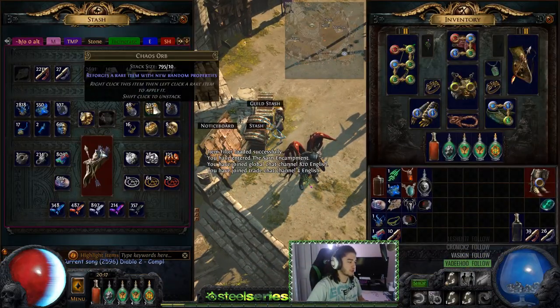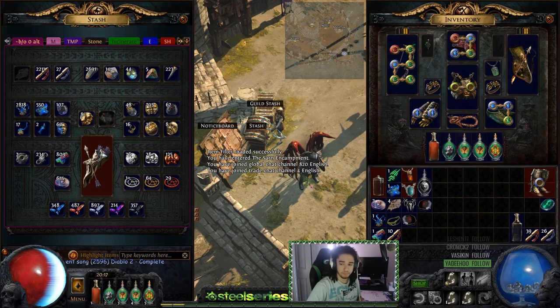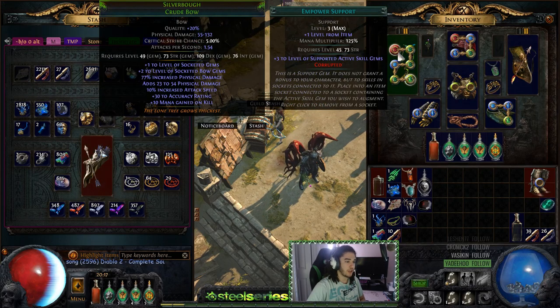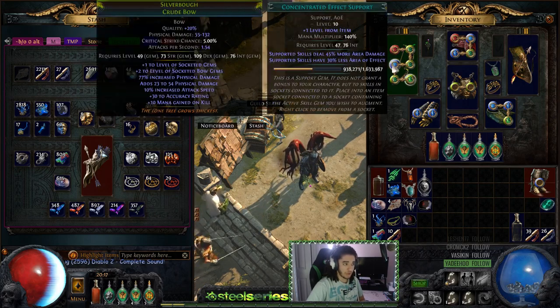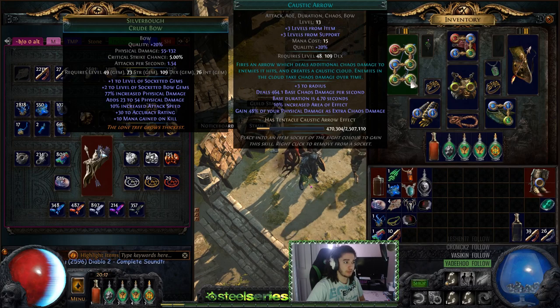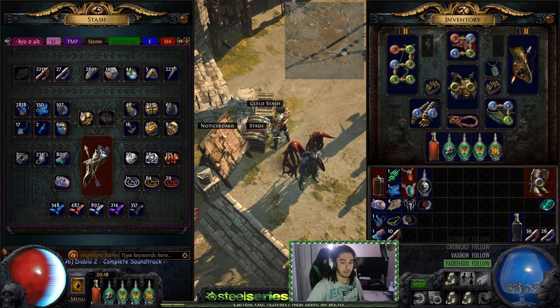I ended up six-linking a silver bow. Let's go into my links: currently for Caustic Arrow I'm running a really OP setup because I've got a six-link plus-three bow. I'm using Empower, Rapid Decay, Pierce, Concentrated Effect, Void Manipulation, and Caustic Arrow. Caustic Arrow gets plus 13 levels total, so I have a level 21 Caustic Arrow at level 50.